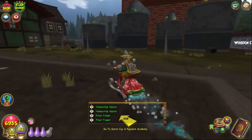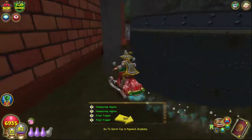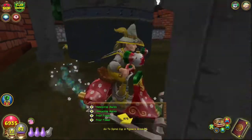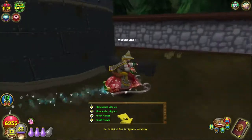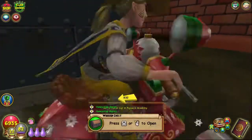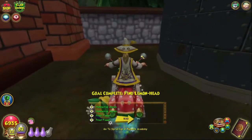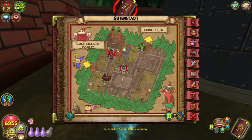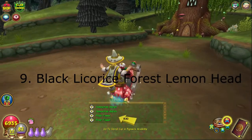For the Guttenstat lemon head, from the entrance take a right to where these big boilers are, then right behind them you'll find the lemon head. Try to squeeze your way in around here — the quickest way is going off to the right-hand side — and you'll find the Guttenstat lemon head which is located right here on your mini map.